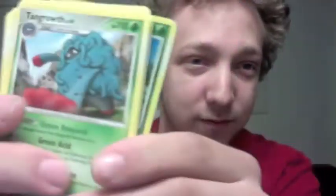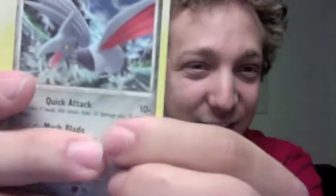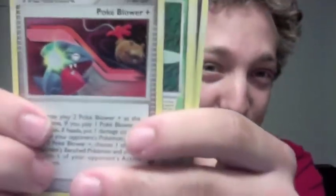Here we go. Start off with a Combee, a Ghastly, a Swinub, a Machop, some random trainer cards - those don't count. A reverse holo Vespiquen! I have a reverse holo too, but mine's not from Stormfront. I got a Tangrowth - nice! And a Skarmory. Another trainer card, an Energy Switch, and another trainer card. Holy crap, three trainer cards in a row. I got Combee and Vespiquen in the same pack, and Vespiquen's a reverse holo!